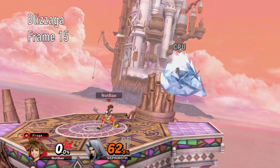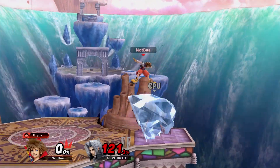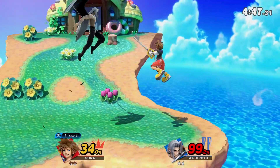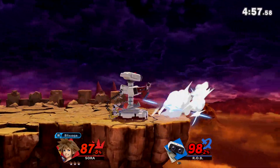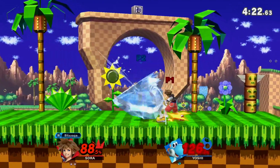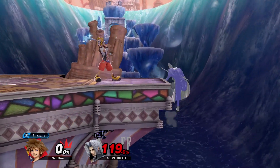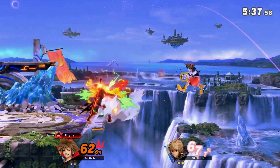Blizzaga is a close-range flurry that freezes upon contact. Unfortunately, the freeze is extremely easy to mash out, which inherently limits its use at low percents. At high percents, however, it becomes a scary situation, as Sora can opt to punish immediate mashouts or wait to punish the no-mash. Whichever you predict, up smash and up B tend to be the best follow-up options — up smash if you're hard predicting when they'll mash out, and up B if you want a little less reward but more coverage when they break out. Blizzaga also finds a ton of use at the ledge with a long-lasting hitbox, able to cover neutral getup and dealing a ton of shield damage in the process.